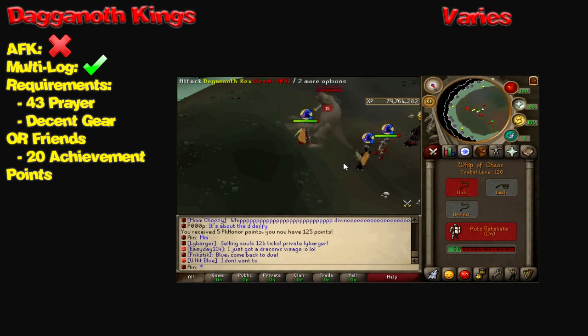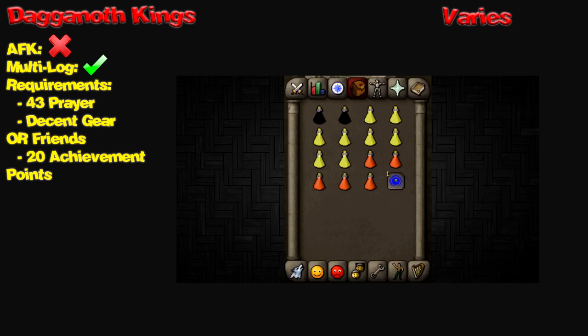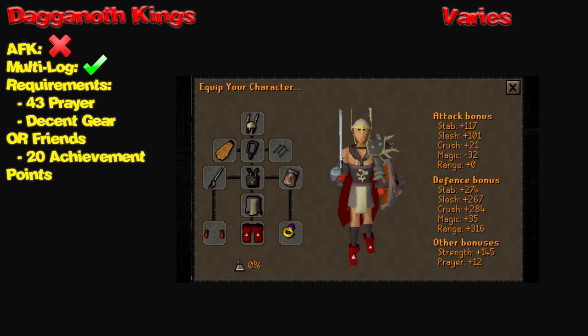Next up, we have the ever so popular Dagannoth Kings. The Dagannoth Kings are not AFK-able — they're actually pretty dangerous, especially for new players. However, you can multi-log while fighting these, especially if you have decent gear. As always with most bosses, the GP per hour varies because you could go dry or get a bunch of drops. The requirements are 43 Prayer, decent gear like Void or Barrows, maybe a couple of friends, and 20 achievement points. Dagannoth Kings are a great way to make money because they drop a lot of little things like rings and Robin Hood hats, and it can really add up quite quickly.